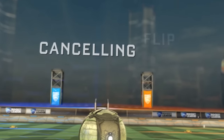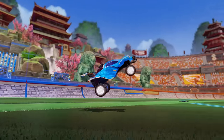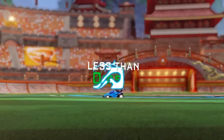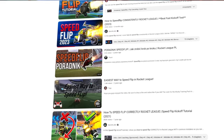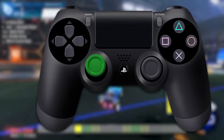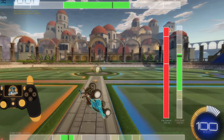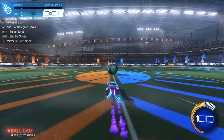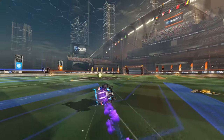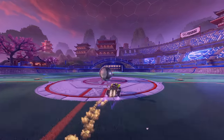Mistake number two: not canceling your diagonal flip quick enough. After you dodge just slightly off center, you need to flip cancel in less than 50 milliseconds. Some people on YouTube will tell you to do this flip cancel opposite the direction you speed flip — so if you're speed flipping up into the left, they say down into the right. But I've actually found that if you can't cancel quick enough, try pulling your joystick down in the same direction you speed flip. So if you're speed flipping left, just pull down into the left and you'll probably be able to speed flip quicker.